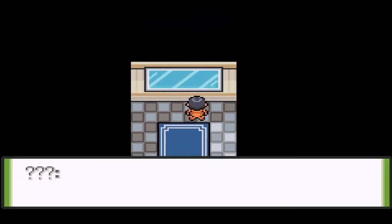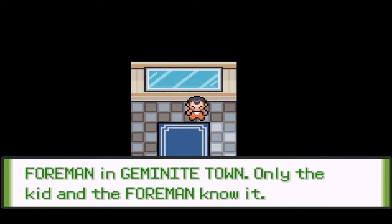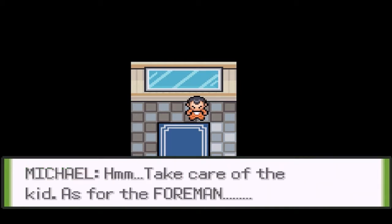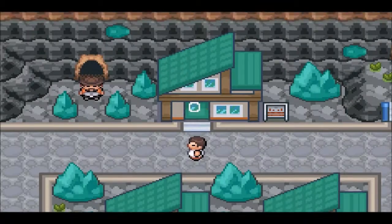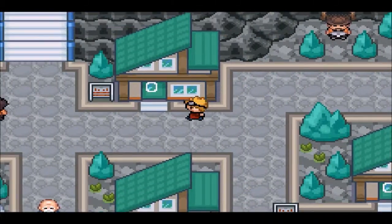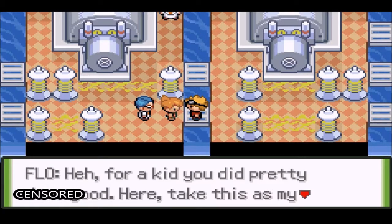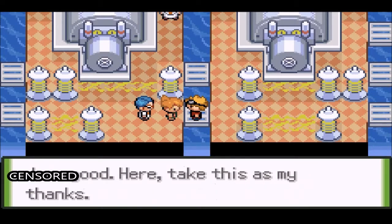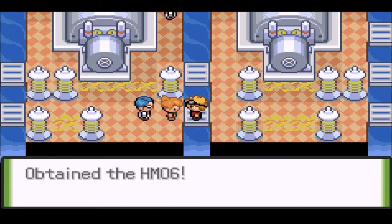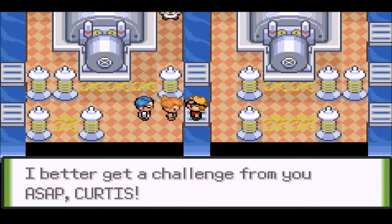I'm busy. I managed to overhear the location of what you seek from the foreman in Gemini Town. Only the kid and the foreman know it. Take care of the kid - and that's with the foreman. As you wish. I guess that's just exposition to the story. For a kid, you did pretty well. Here, take this as my thanks - HM6, that's Rock Smash. We just got two HMs in one episode!